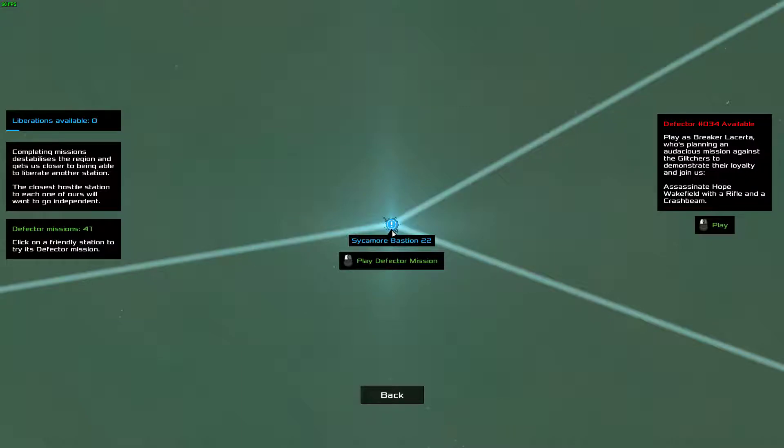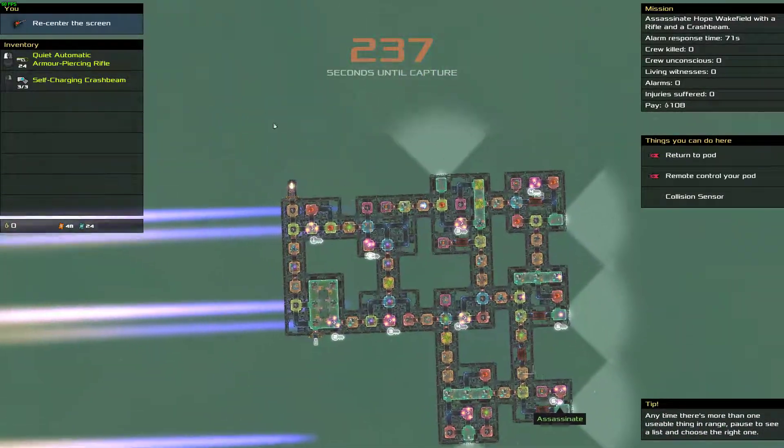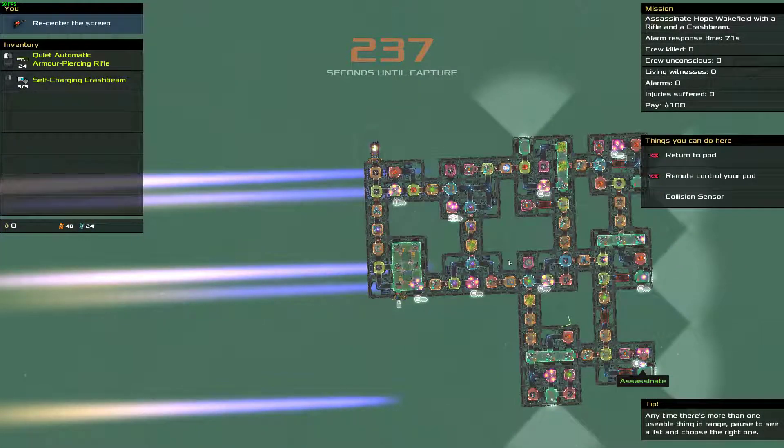Hello everybody, welcome back to Heath Signature. Today we're going to be looking at Defecto Mission 034, after a quite disappointing time yesterday in 033 because it was a small ship so we were able to rush to it quite quickly. Today though it seems we actually have a bigger ship to work with. We have to assassinate somebody with a rifle and a crash beam.